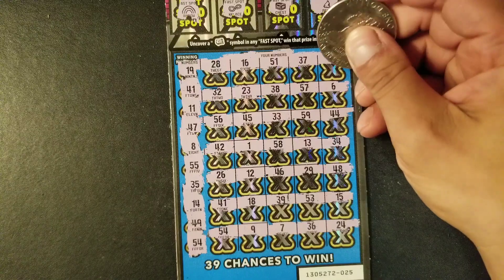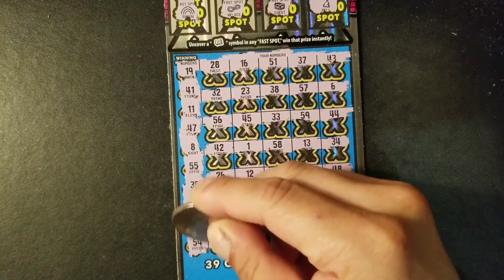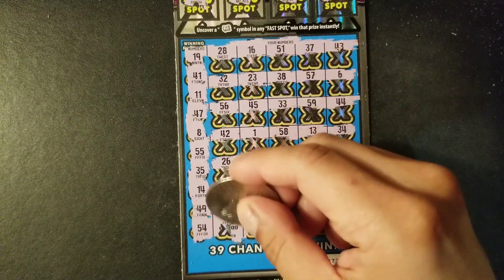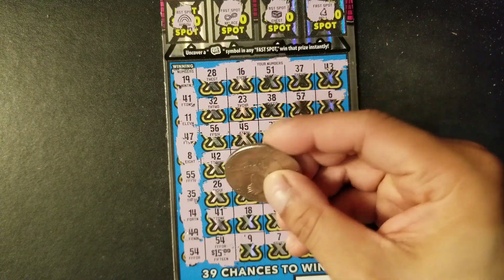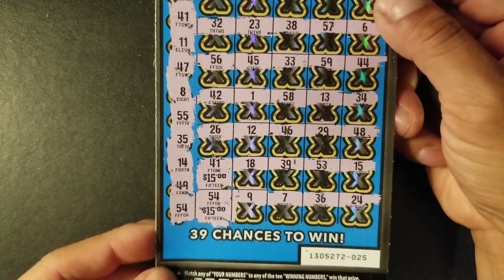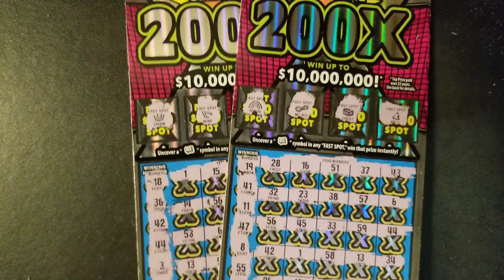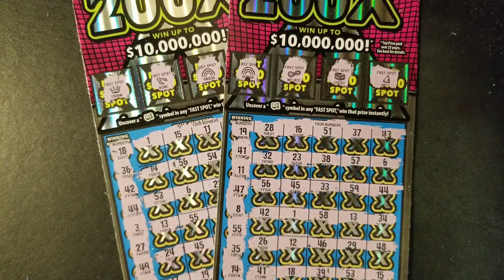Let's see what we have under 54 — it's going to be $15. And under 41 — that's another $15. So we found a break-even here in this last ticket. We scratched $60 and got $30 back. That's pretty much it for this video, guys. Hope you enjoyed this session, and as always, thank you for watching. See you in the next video — take care and good luck. Bye bye!